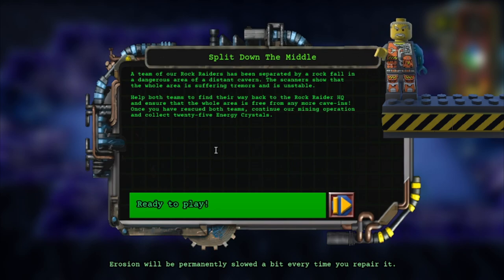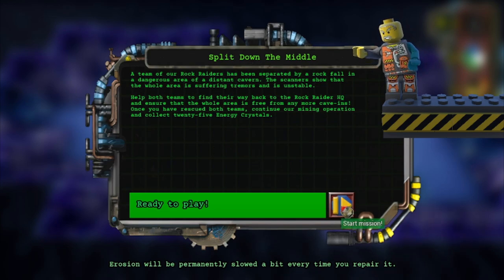The scanners show that the whole area is suffering tremors and is unstable. Help both teams to find their way back to the Rock Raider HQ and ensure that the whole area is free from any more cave-ins. Once you have rescued Beth James, continue our mining operation and collect 25 energy crystals.